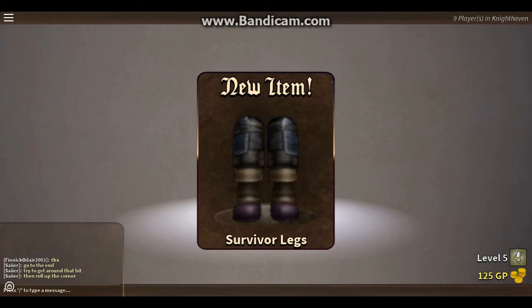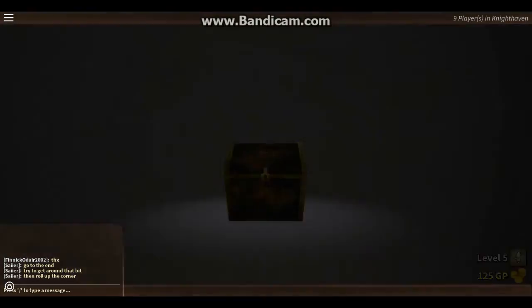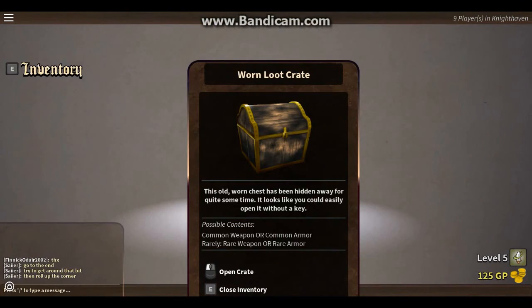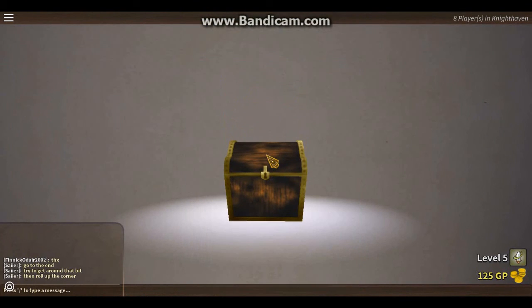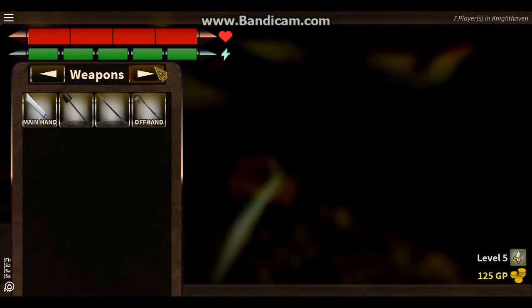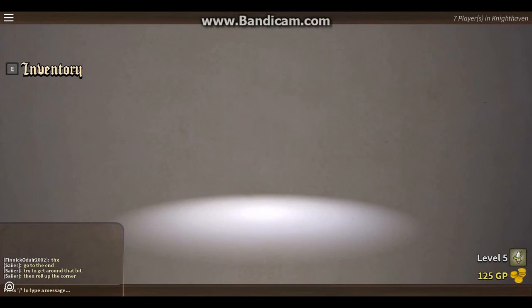I wonder if any of these are rare. Survivor legs — no thank you. I don't want any legs, don't want any armor, don't want any hats. All I'm looking for is weapons right now. Assassin hood actually doesn't look bad. Might equip some katanas and go wreck some people as an assassin.